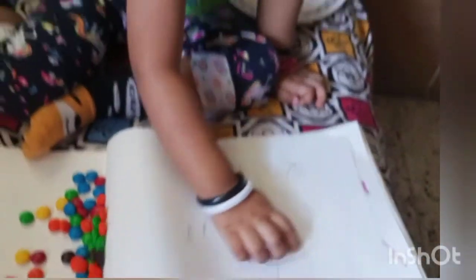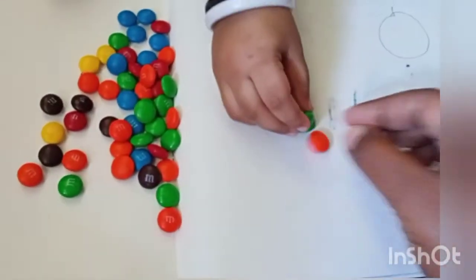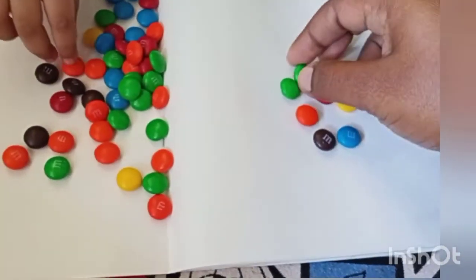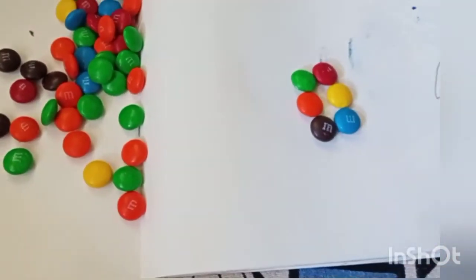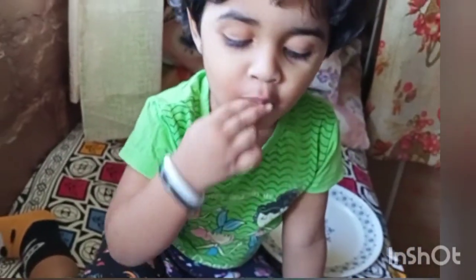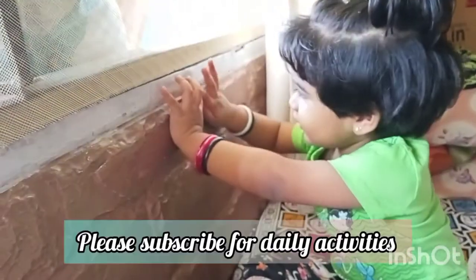We're done playing - let's revise everything! This is green, orange, brown, blue, yellow, and maroon. How many colors are there? One, two, three, four, five, and six colors! Is it yummy? You want one more? Thank you for watching - do like, share, and subscribe! Have a nice day, bye bye!